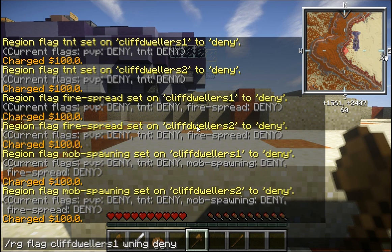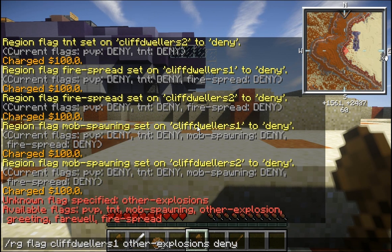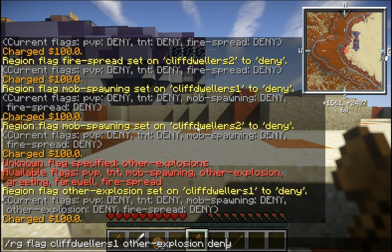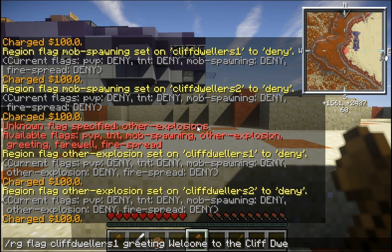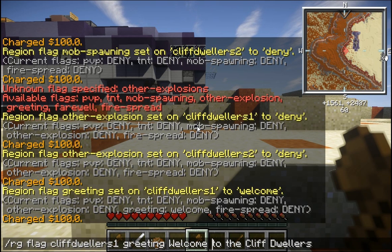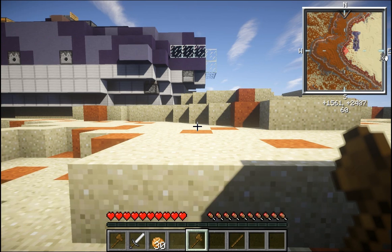Next we'll do other-explosion deny. What I care about is that this includes torpedoes — so torpedoes will not work in that area. They can still move, but they don't explode. Set the same on cliff dwellers 2. Next, let's set up a greeting: 'Welcome to the cliff dwellers.' Then we're going to have a farewell: 'You are leaving the cliff dwellers.' One thing to note — sometimes it says 'region flag farewell set to you' — if that happens, just do it again and it works. I'll make sure the greeting and farewell are set on cliff dwellers 2 as well.